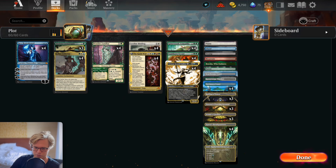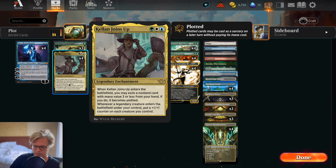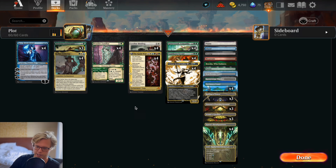We use Kellen and Jace to plot Bramble Familiar, then turn four play it for free. Kami War can also come back with Bramble Familiar. We're also playing Ancient Cornucopia so if you're playing Kellen, Atraxa, or Kami War we're going to gain a lot of life so that aggro doesn't one-shot us. That's essentially it — let's go ahead and try to rank up.